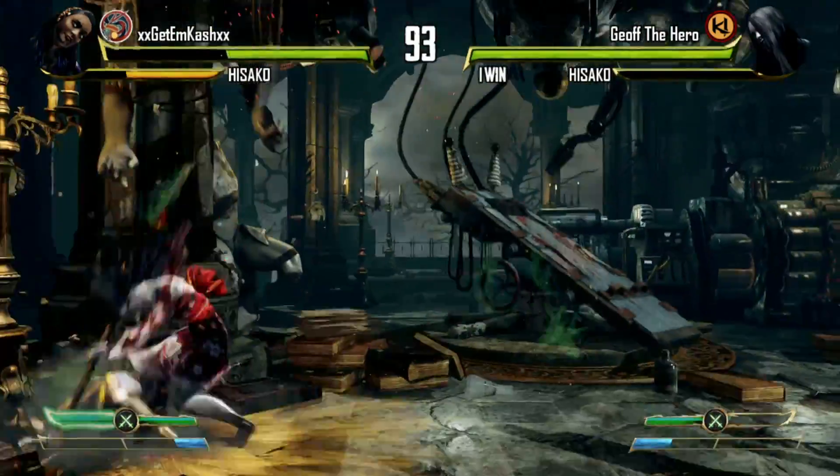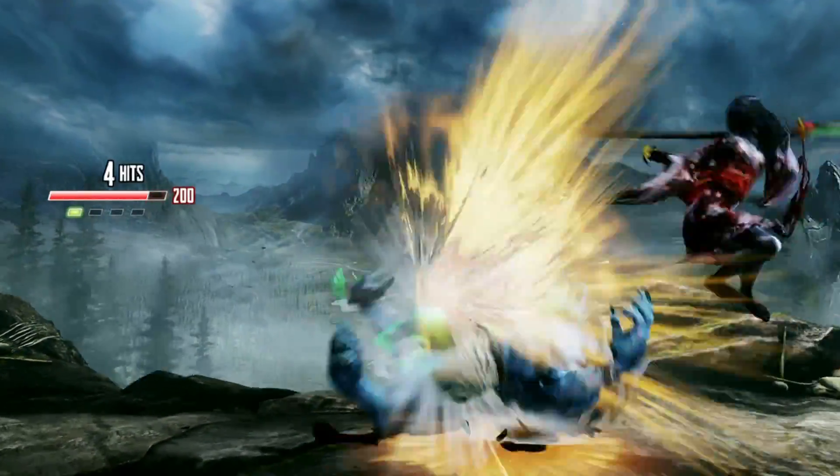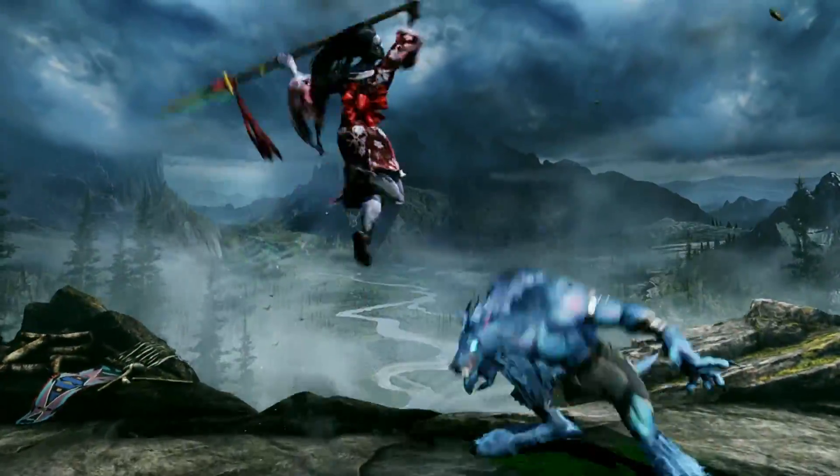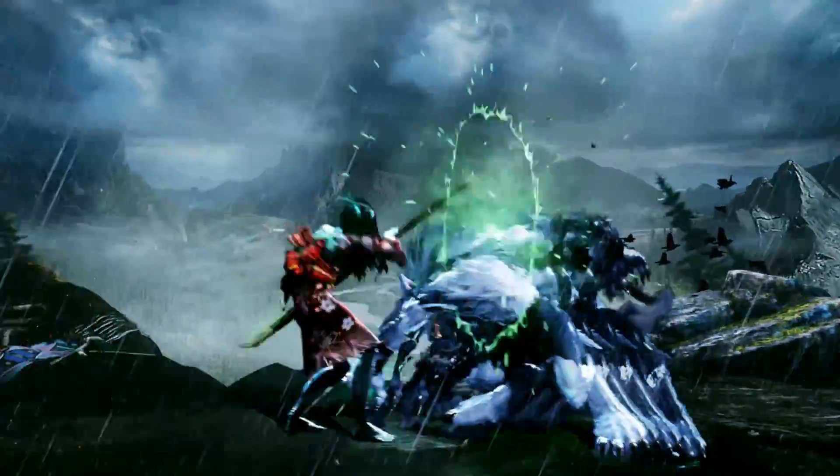Hisako has great oki, which is her wake-up game. For example, if your opponent tries blocking, you grab them and make them do a little dance. If they try backdashing or jumping away, hit them in the face with your stick. If they try attacking, you whack them on the nose like a bad dog.